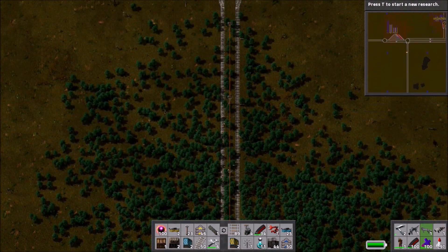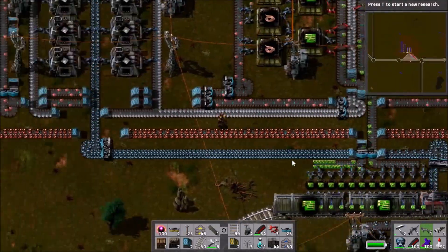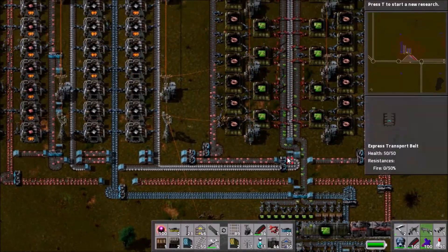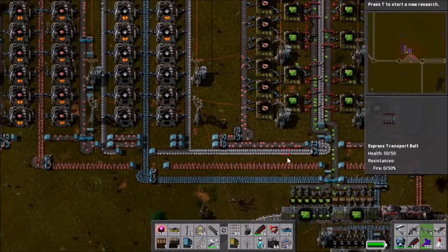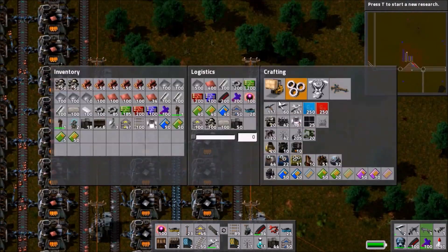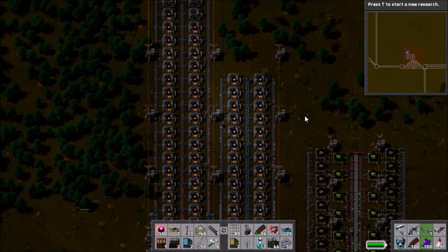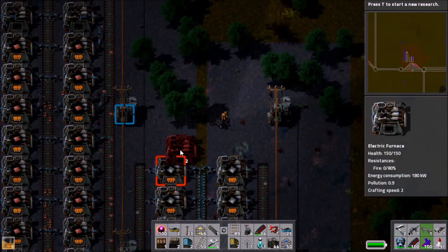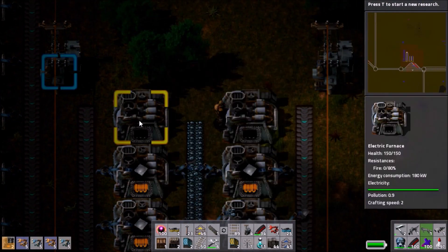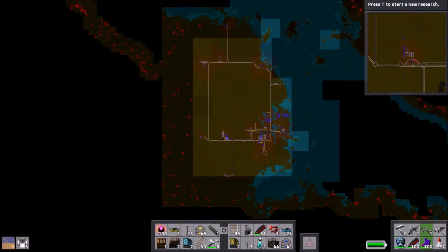There are some big coal deposits by the side here. I wonder if we'll ever use them — our coal deposit by the oil base is slowly running out, and once it does we'll need to build a proper coal outpost somewhere. Over in circuits things aren't looking brilliant: stuff isn't backed up anywhere, which is a bad sign, and only about half of the circuit assembly is reliably functioning. I think as well as not quite enough copper ore, there's also not enough smelting going on — I sort of miscalculated how much smelting is needed, or really just did it by eye.